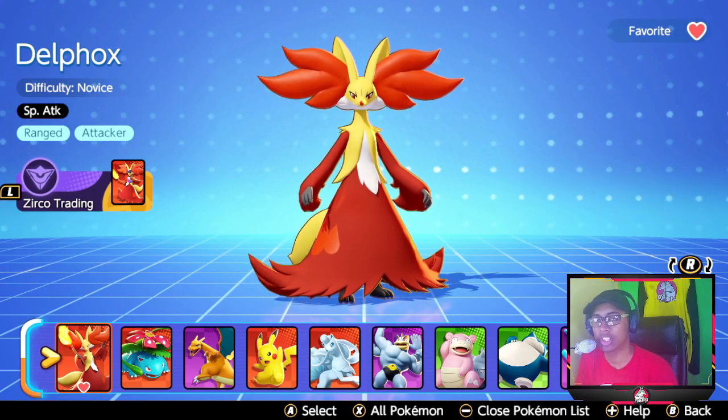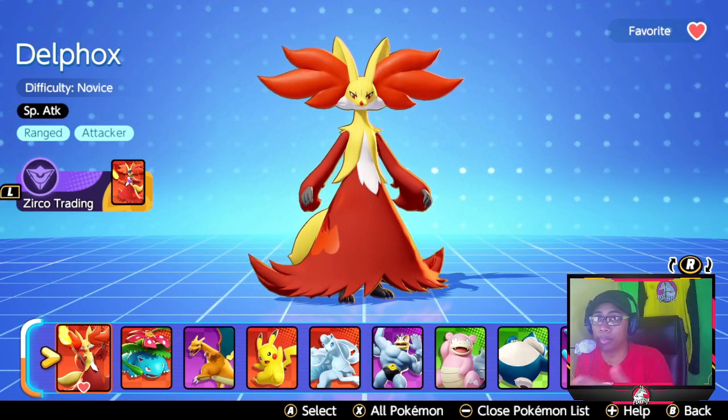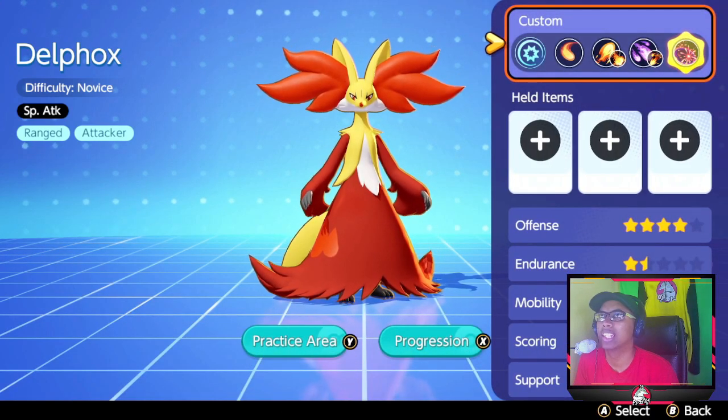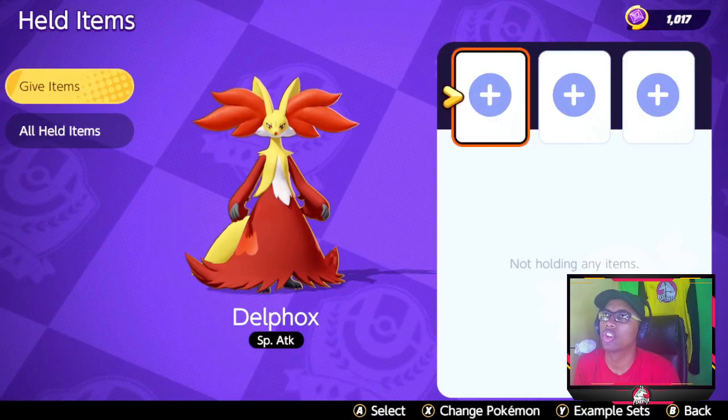This is a video of what I believe the best moves are for me, that I've tested out so far — pre-nerf or pre-buff — because we know that most of these characters get buffs and nerfs soon after their release. So getting into items, the item that I choose to run because of his offensive abilities is Shell Bell.